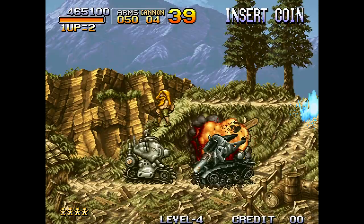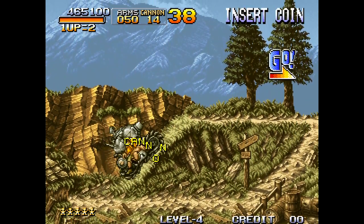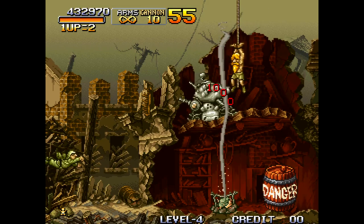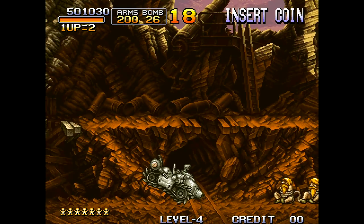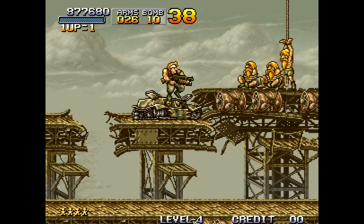You can also get power-ups by freeing POWs in each stage. How do you free these guys, you may ask? You shoot them. Yeah, that's right — you shoot them in the same way you shoot all the other enemies, but these guys are somehow immune to your bullets.